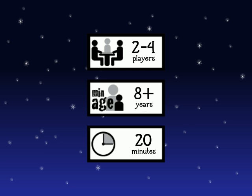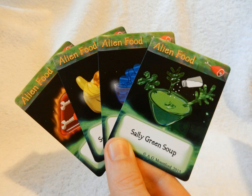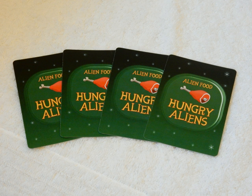It's suitable for any age and usually only takes 20 or so minutes to play. To start the game, each player is dealt an even number of alien food cards. These are important. The goal of Hungry Aliens is to be the last player to have any alien food remaining, so you must protect them at all costs. Each player keeps their alien food face down in front of them, so that the other players can't see them.